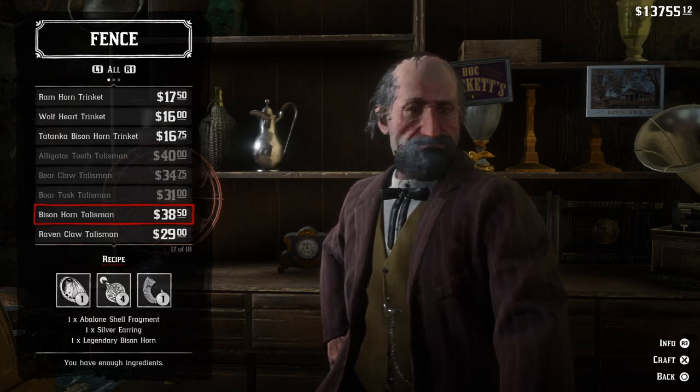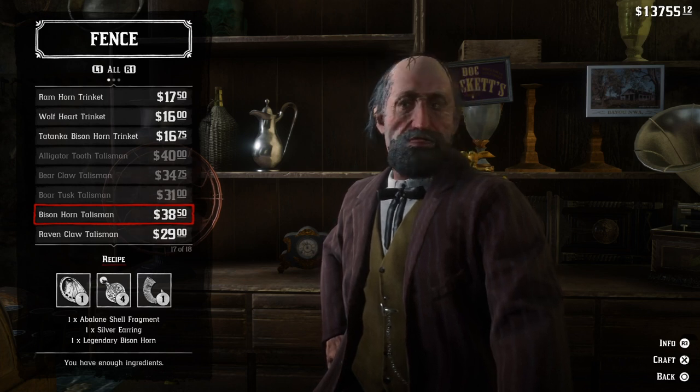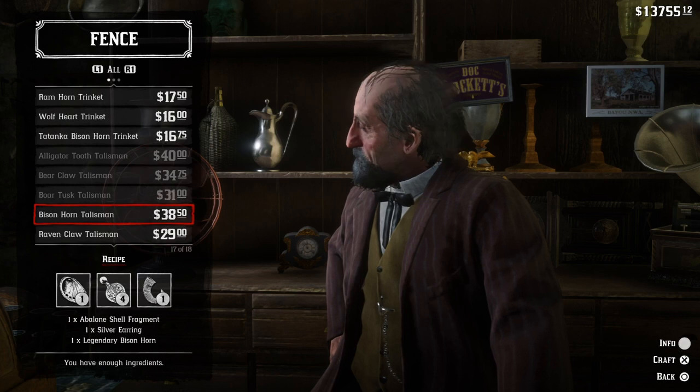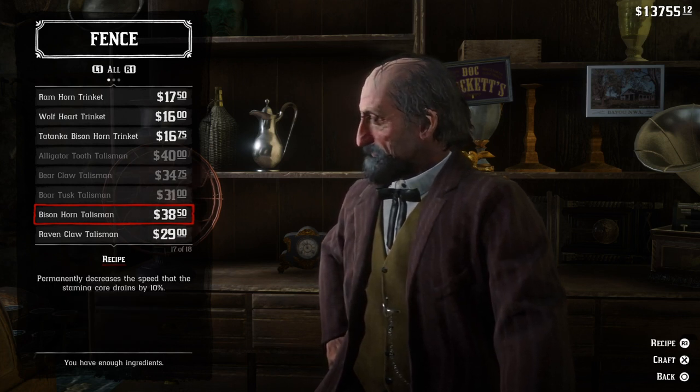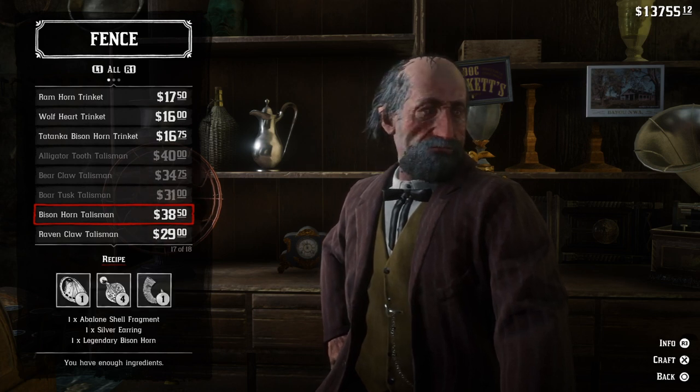Go down to the Bison Horn Talisman. It's $38.50 — you need the Avalon Shell Fragment, a silver earring, and the Legendary Bison Horn. Get that if you haven't. Hit R3 for info: it permanently decreases the speed that the stamina core drains by 10%. That's a big difference.